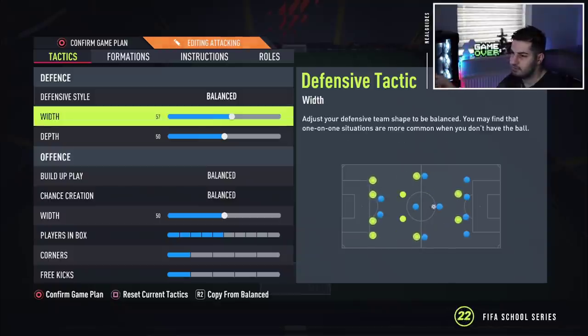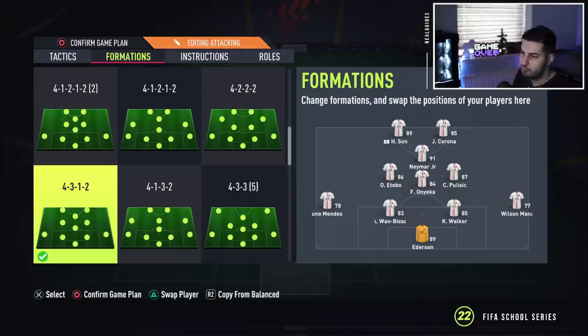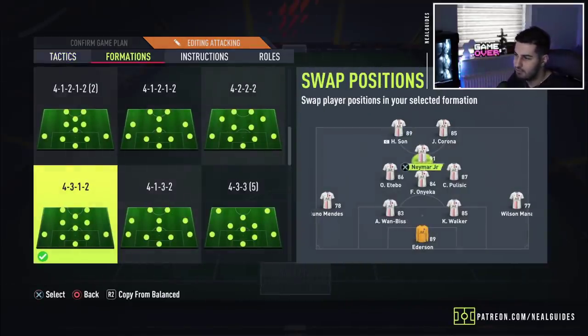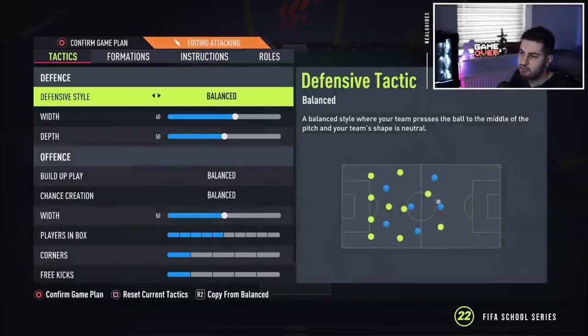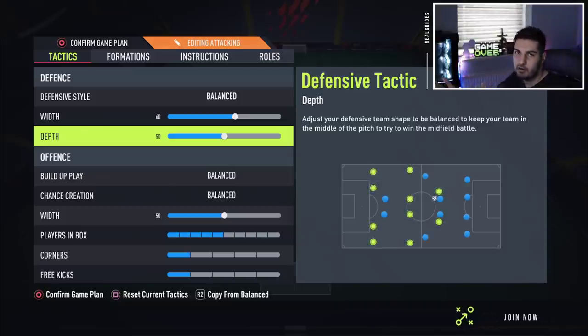We've increased the width to 60. The sole reason is the 4-3-1-2 is quite a narrow formation. By increasing the width, you don't make them act as left mids and right mids — they remain as left and right center mids. You can put the instruction cover wing on them, which makes them a bit wider in the defensive shape and better for pressing. The depth we've put on 50 by default. The counterattack aspect of this formation is very deadly — you want to be balanced, bait the opponent in, win the ball back, and then blitz on the counterattack.